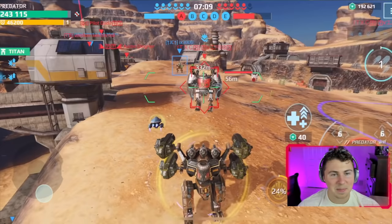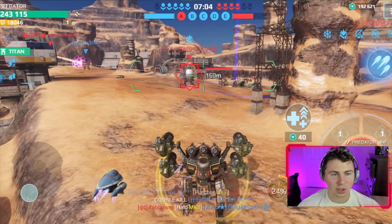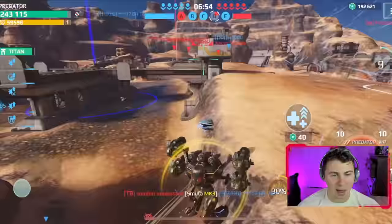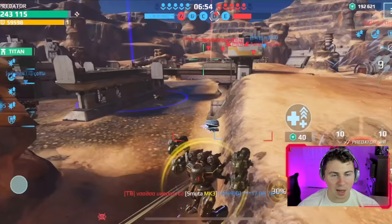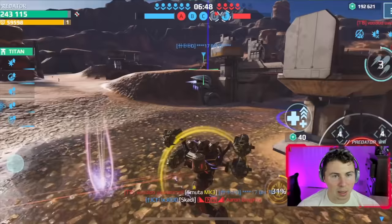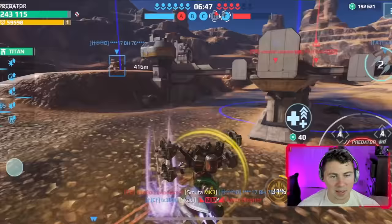Uh-oh — thank goodness that guy didn't keep pursuing us because there's no way we're taking down a max Revenant. I think a Capri is boosting us up right now, but don't even waste your boost on us — this is the stupidest build of all time. If the game gets close I'm going to ditch this thing because I don't want to be the reason my team loses.